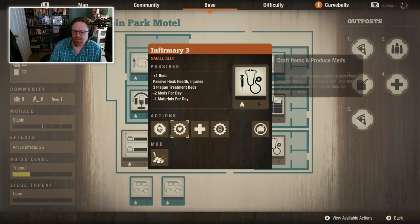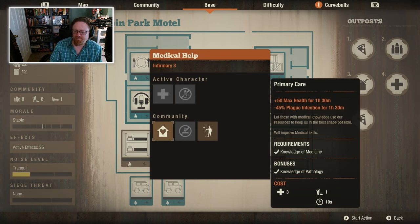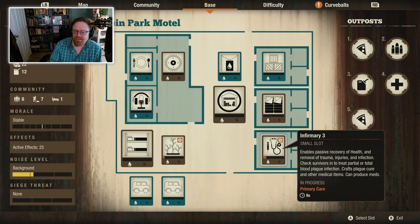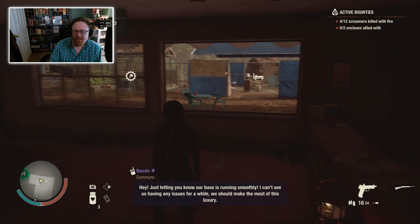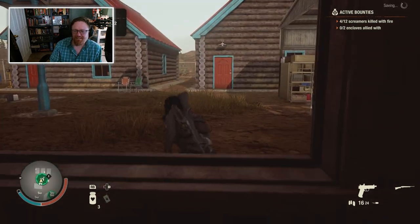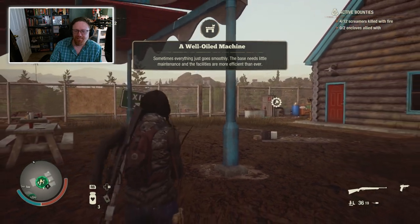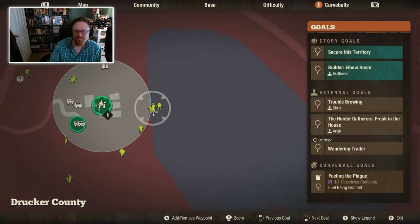Another thing I could do is give this character some extra health and infection resistance. I did just bring home some meds. This might be a little bit wasteful because maybe I should save this for plague hearts - whatever, it's fine. I just want to have a nice little relaxing time shooting some zombies without getting my character murdered.